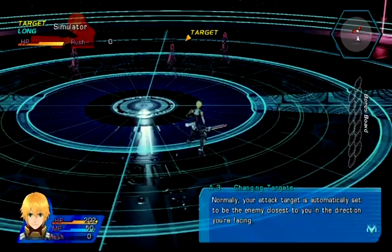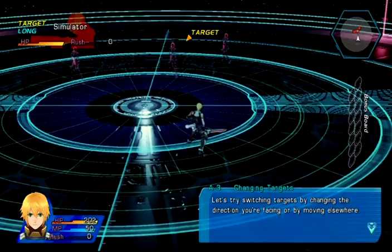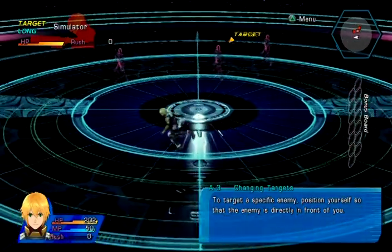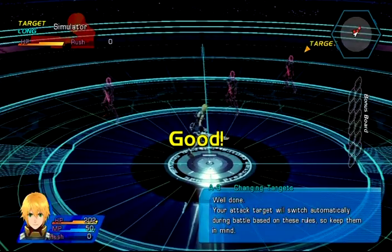Changing targets. Normally the attack target is automatically set based on the enemy closest to you in the direction you're facing. Switch targets by facing another direction. So they want me to choose another target by doing this. That's perfectly fine. In combat it gets a bit more heated than that, obviously.